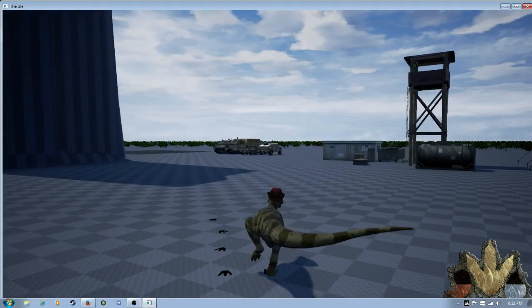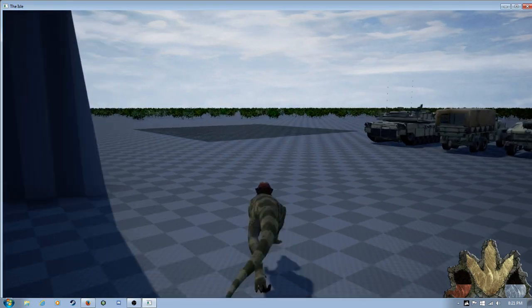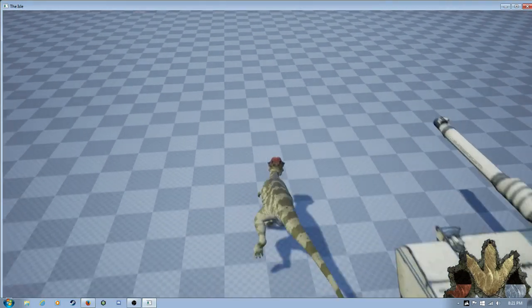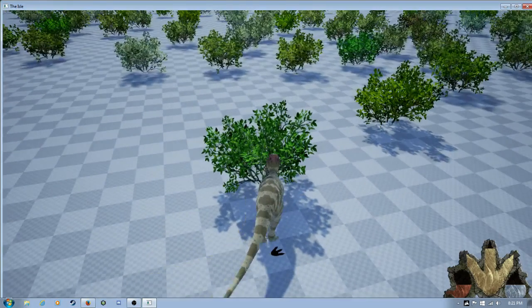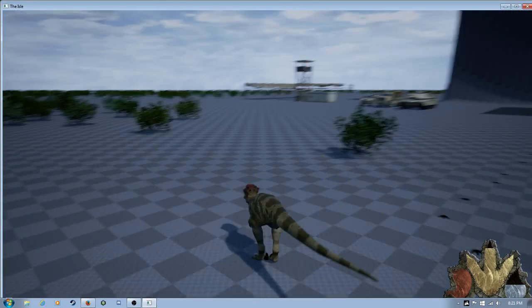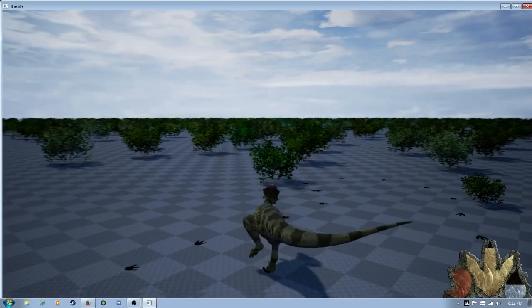Let's show the eat and drink animations. Look at the shadow — hold on, can I make it look like it's charging? Cool. I kind of love the sound, but it's really lagging. I'm trying to make both the Herrera and Pachyce run together. It's so laggy.